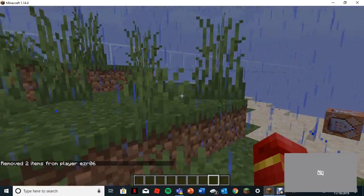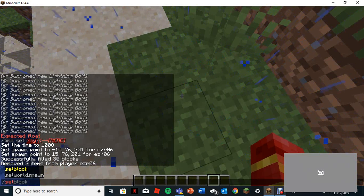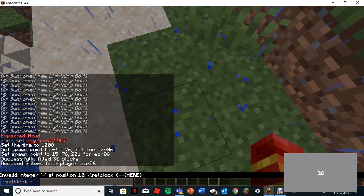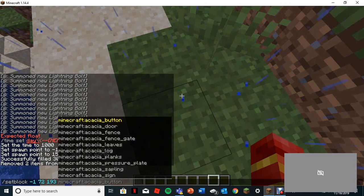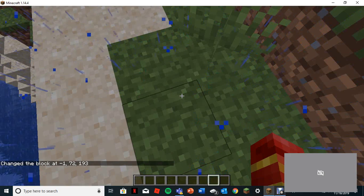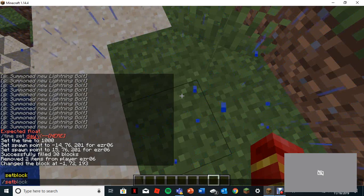Alright, so now let's do the setblock command — slash setblock — and you're gonna type in your coordinates: negative one seven two, one nine three. And then you're gonna do command underscore block.